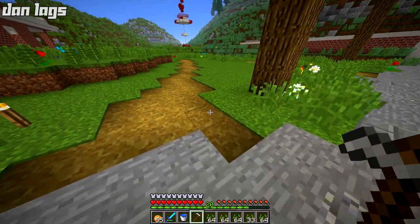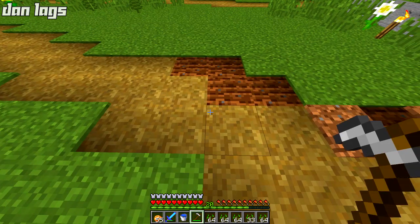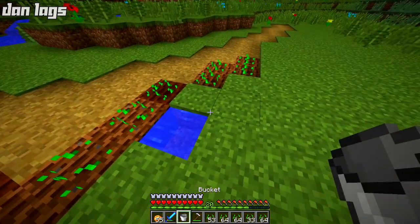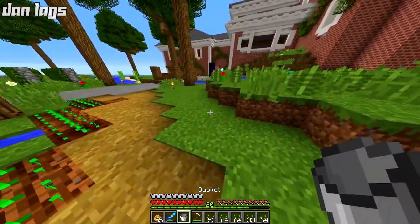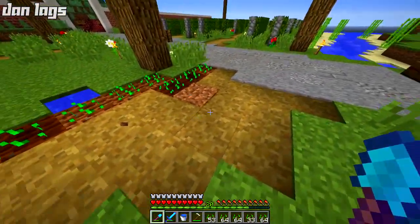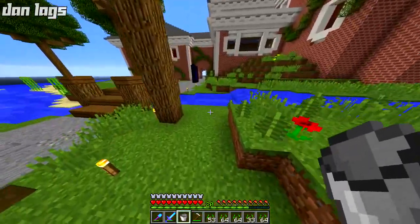I'm just going to start planting wheat pretty much everywhere around these grass paths. Oh, that's not what I want to do — apparently you can hoe the grass path, which is not what I want. Let me go ahead and start to plant some of these wheat blocks down. I'll put little water buckets all over the place because I need to make it so it's going to grow. I need to switch up this grass path — that was a mistake I didn't mean to make. I wish you could just pat down dirt; sometimes you make mistakes and it's kind of difficult to repair your error.